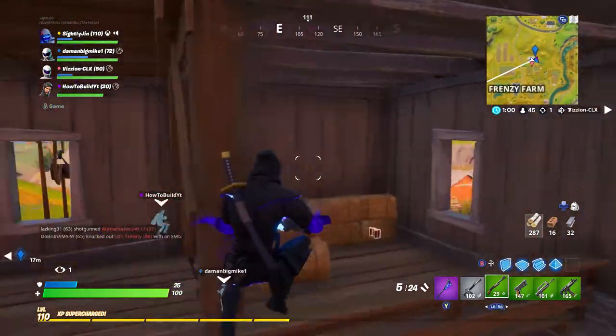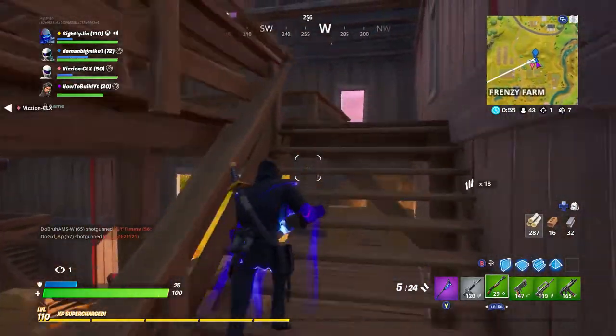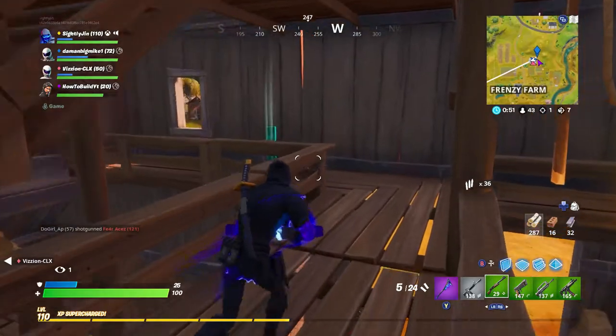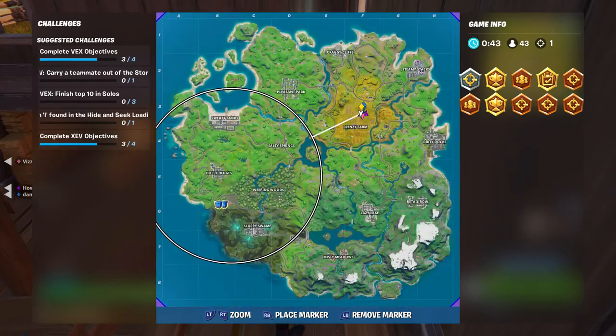Where you want to go is right here in Frenzy Farms, and you'll find it upstairs — there should be a 3rd floor area. Looking around, it will be right here. Get some guns because I don't want to get shot. Here's I, this is where you find I — go right here in Frenzy Farms, it'll be on this farm area right there.